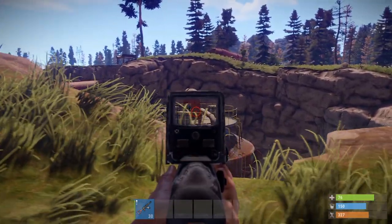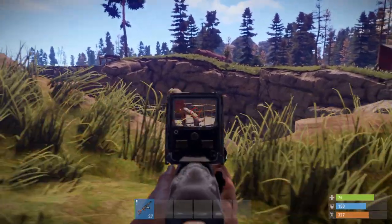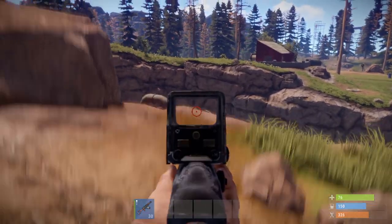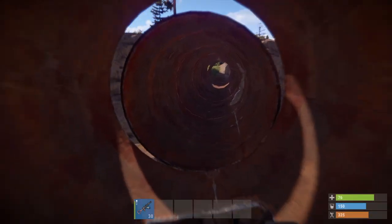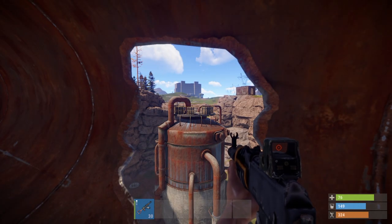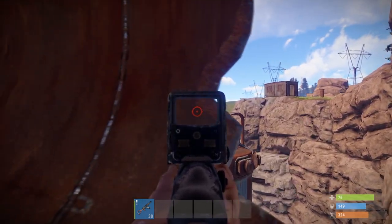In terms of camping, there are two good spots. The first is basically anywhere around the central part on those rocks — you can camp there, and if anyone is up on the loot tower, you can easily kill them. The second camping spot is a metal pipe going across the Sewer Branch, where you can also kill people on top of the loot and people trying to get up.